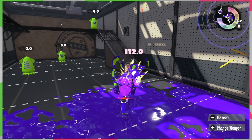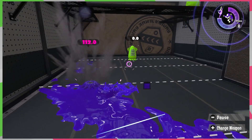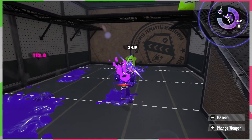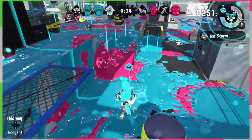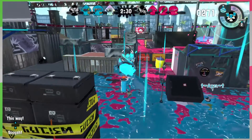The Splash does 28 points of damage per hit, so it'll take four direct hits to splat an enemy player. Of course, if you don't get a direct hit, the damage won't be as high, so keep that in mind. The lack of damage is one of this weapon's downsides, but what it loses in damage, it makes up for in its speed and accuracy.